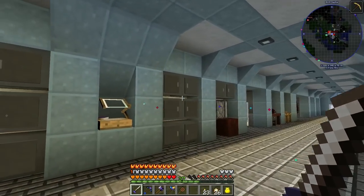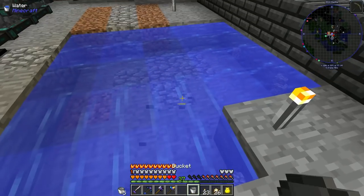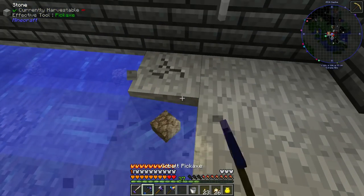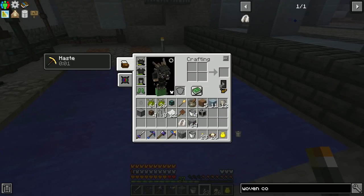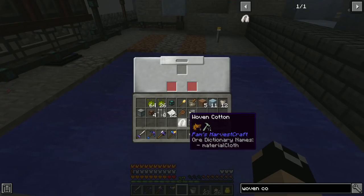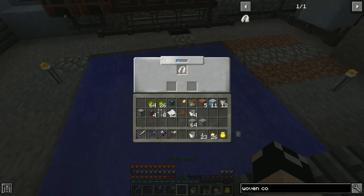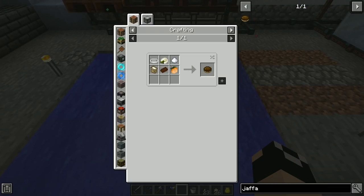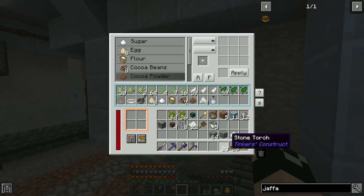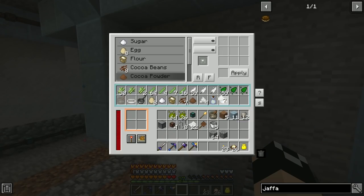Setting up the water filter — that'll be the floor — putting woven cotton in, then we need water. Our floor is basically going to be glass with water underneath, which is fine — I want everything visible in this room so at a glance we can see the Jaffa Factory. Throwing that in — there we go, it's running. It's not super fast but produces eight salt per craft which is plenty. It also produces fresh water which we'll have to void.